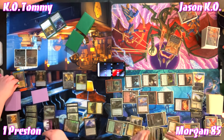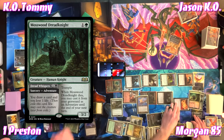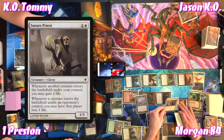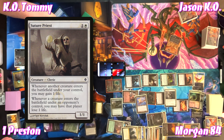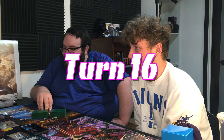Preston pays one more for Thalia but sends Mosswood Dread Knight on adventure — Dread Whispers: lose a life and draw a card. 'Three mana and one life to draw a card — value, my boys!' The table agrees it's actually bad. Morgan casts Suture Priest for two — whenever another creature enters under his control, he may gain a life; whenever a creature enters under an opponent's control, he may have them lose a life.